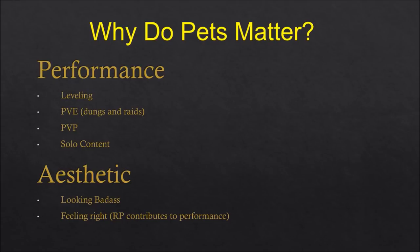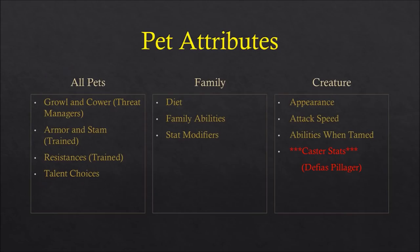I'm going to give you a brief overview of the mechanics that play into how a pet performs. There are certain things shared by all pets, certain things shared across families of pets like a boar versus a bear, and certain things that are creature-specific. One cat may have different attributes than a different cat on the other side of Kalimdor. Things shared between all pets are available to whatever pet you tame — you can train these things and give them to your pet no matter what the pet is.